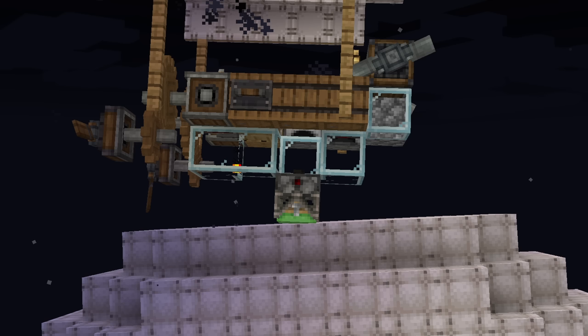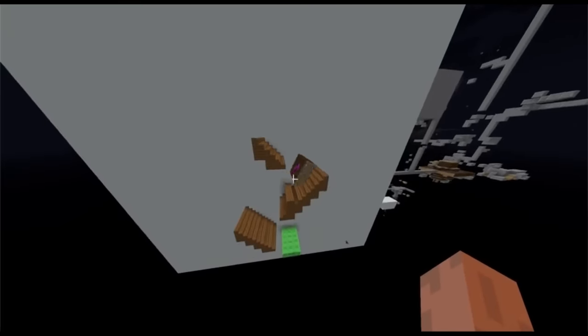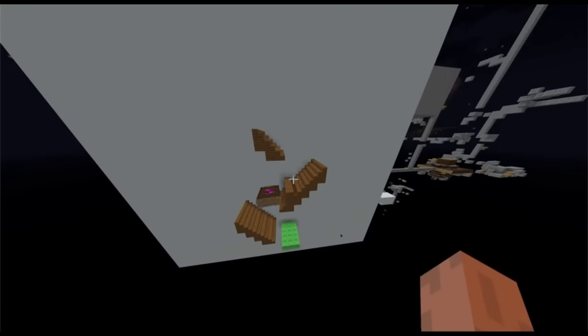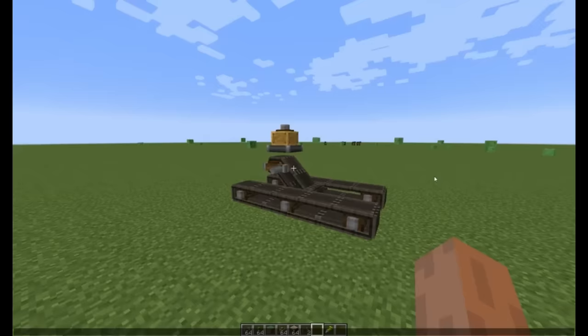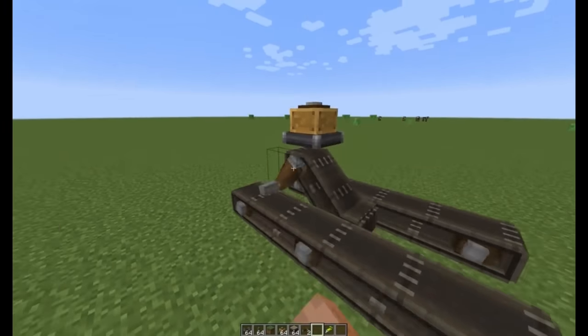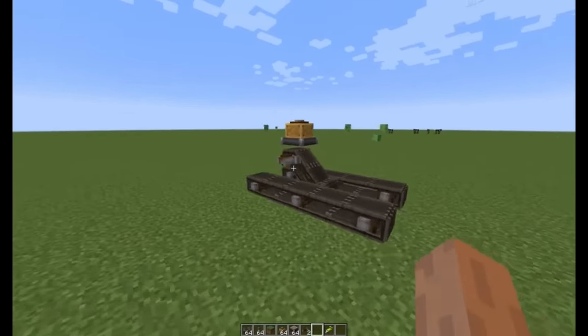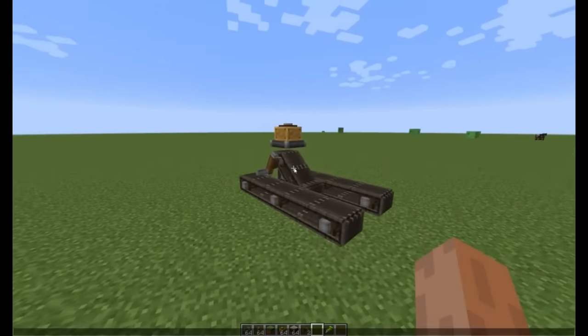What was kind of the kickoff for the project? Back in 2021, Create was on 1.16.5, and a big thing going around was flying machines with pistons and gantries. Ericsson looked at those and thought they were kind of clunky — not the best way flying machines could be done in Minecraft. And Ericsson said, hey, I know some physics math, so why don't I make a mod to help that?